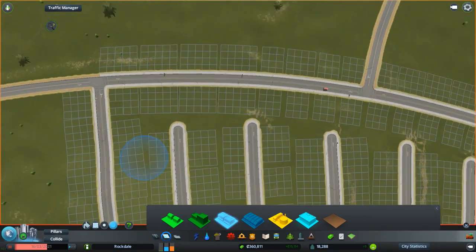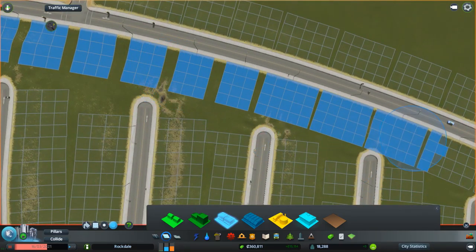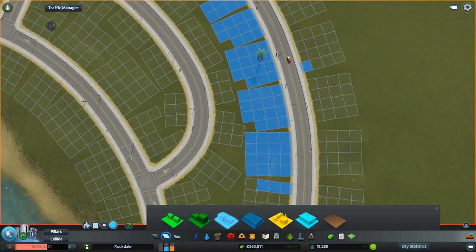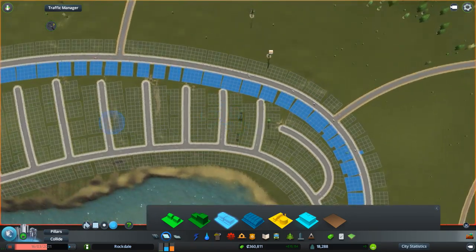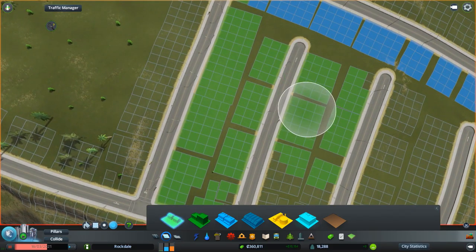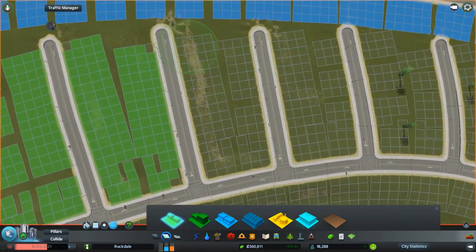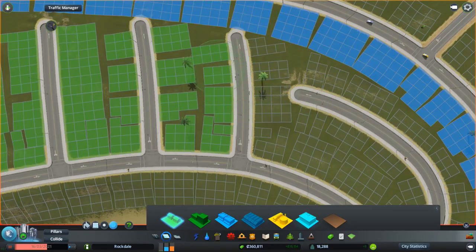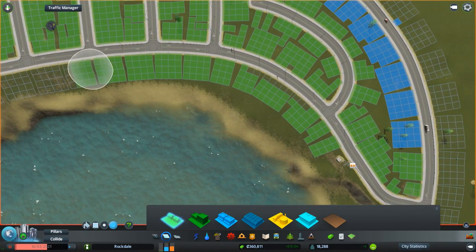Along the road here we're going to do some commercial — just take that guy out and do a whole line of commercial. This is going to be kind of like their area. Eventually I'll probably put in the policy to make this the high-tech area or whatever it is, to bring in a lot of the richer homes and whatnot, but I'm not going to worry about that right now. I feel like that's just going to hurt us in the long run if we do that now. Eventually as the city starts growing out, then we'll probably start doing that. So we'll just come across there and then do a whole line of houses in front of the lake here.